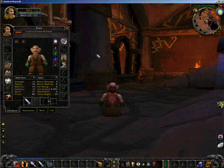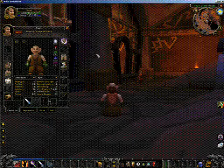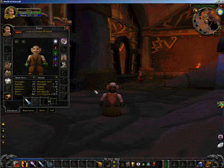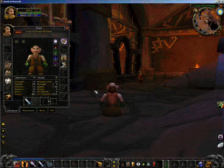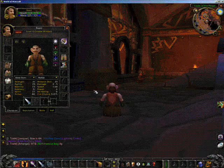Regardless of what character class you have, you're going to want to capture more information than is displayed on the screen. If you are a melee class, then you want to first capture base stats and melee stats. Take a screenshot by pressing the Print Screen button, which is located at the top of your keyboard to the right of the function keys and above the arrow keys. The words 'Screen Captured' will appear in the middle of your screen.